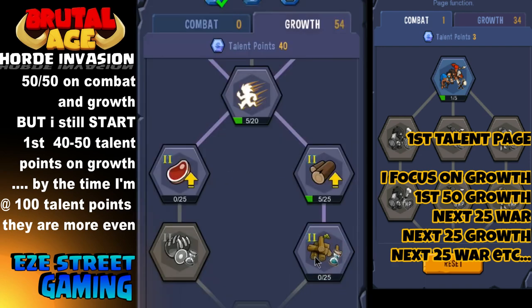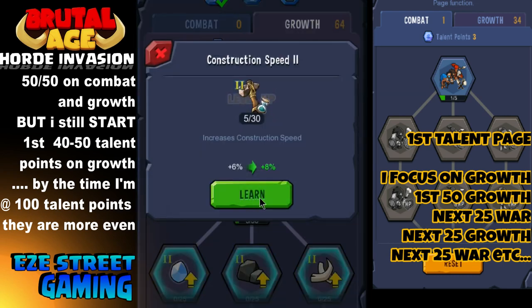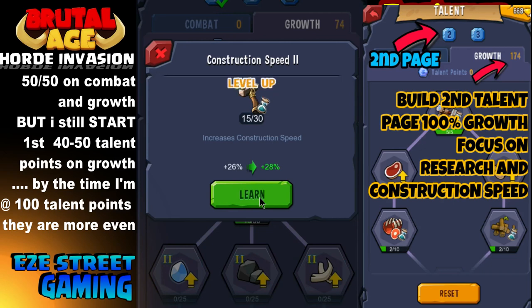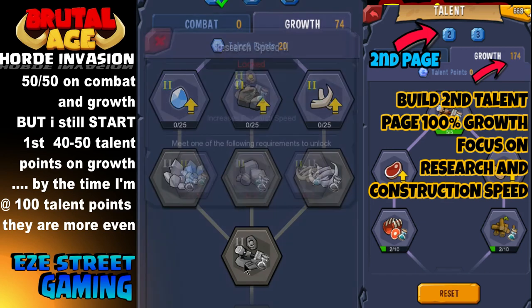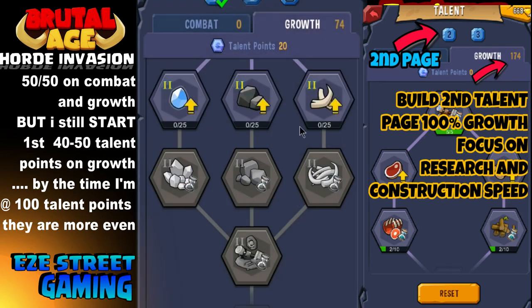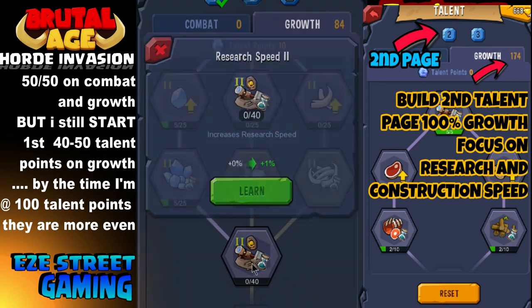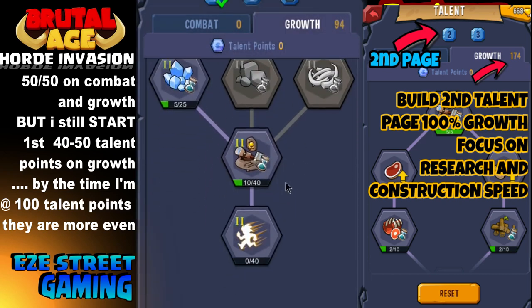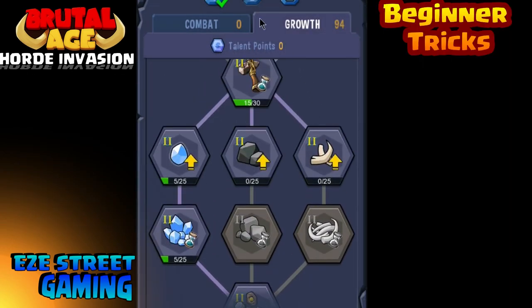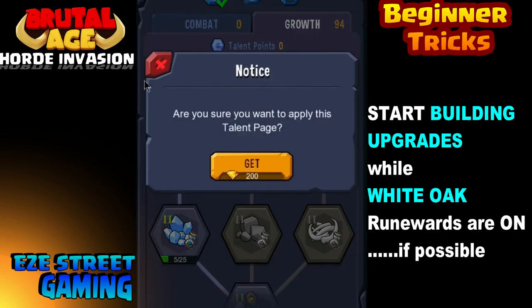When you're first starting out that's fine, but by the time you get to your second page you want to make your second page 100% growth. You'll be able to put all the talent points you've earned back onto another page and build a second page. Don't do your second page 50/50 — do the second page 100% growth. Make sure you focus on your research and building construction. This way your research times will go down dramatically with good ability and good runes — you can take big researches from 20 days down to like 10.